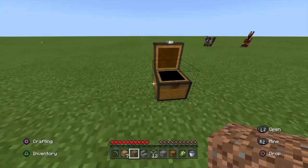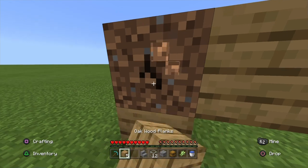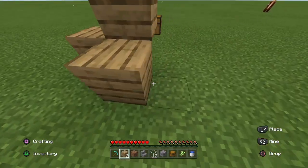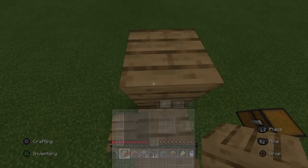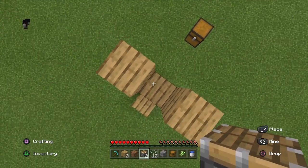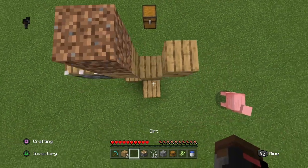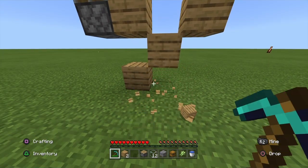So what you want to do — I'm going to get straight into it. Go bang, and use the dirt to do this. Delete this, and then use the dirt to go like this, and then go like that, and then go like this. Then what you want to do is get your pistons and go on the edge, and build it like this. Then you want to place a dirt and break this one.